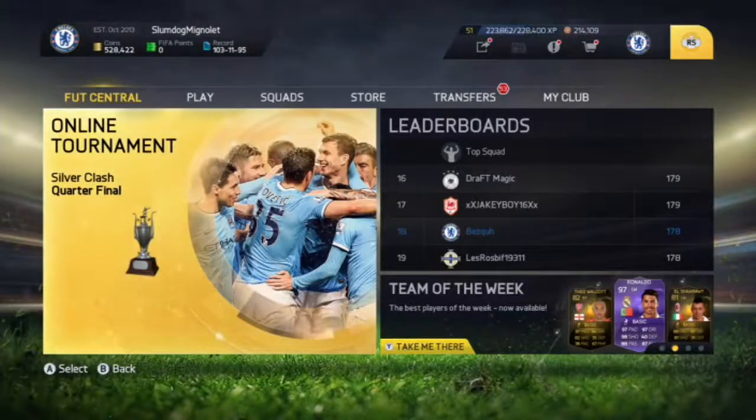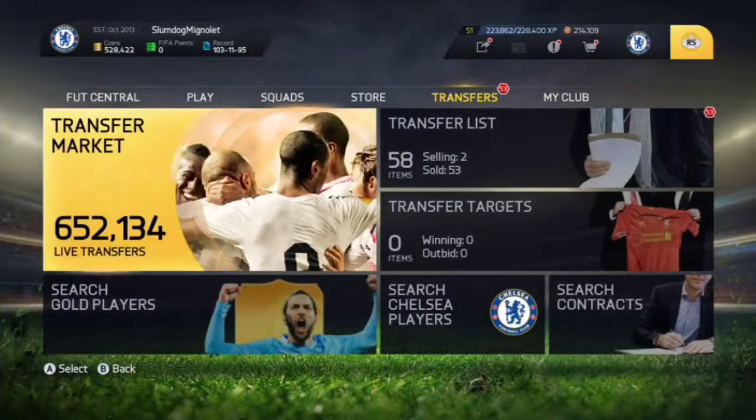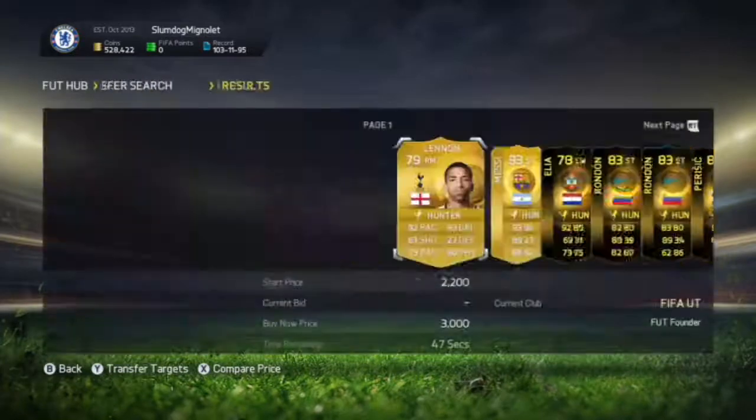Welcome back to episode 4 or 5 of how to trade to draw in FUT this season. This is probably one of the best methods — the silver Hunter method. If we can smash over 15 likes on this that'd be absolutely insane, so thank you guys. Today's method is going to be the Hunter method — all you do is go into your chemistry style and select Hunter.